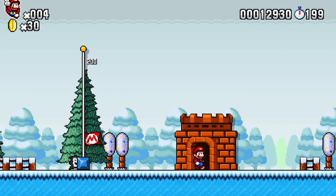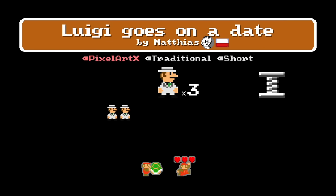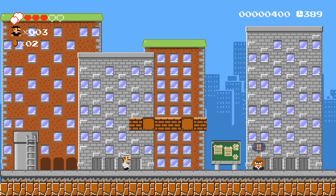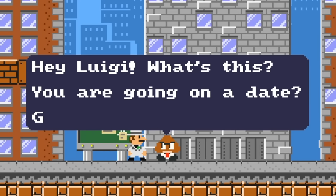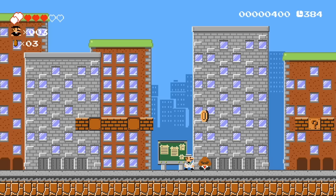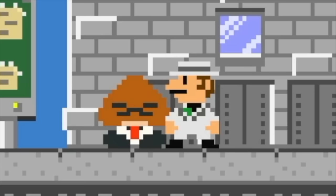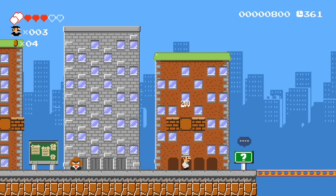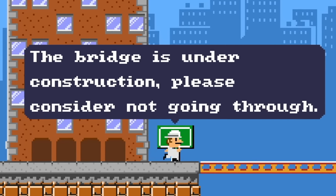Toads, sorry, I don't got time to talk — we've got levels to finish, places to go, people to see. This one's called Luigi Goes on a Date. Cool — who's he gonna go on a date with? There's a little Goomba in a suit. Hey Goomba, hey Luigi — what's this, you're going on a date? Good luck! That Goomba is really cool — I love you Goomba, you're my bro. The bridge is under construction — please consider not going through. Eh, forget that.